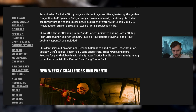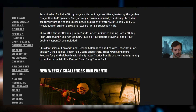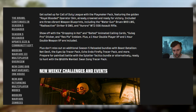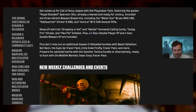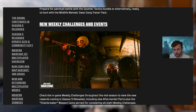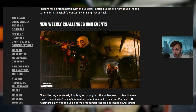More bundles coming soon include Beast Battalion, Net Devil, the Eyes Up tracer pack, Echo Endo, Firefly Chase, and a Paintball Battle splatter tactics bundle. Also returning are Wild Left Wanted and Swan Song tracer packs featuring the Swan operator skin. You can also preview some of the new operator skins in the new blog post images.